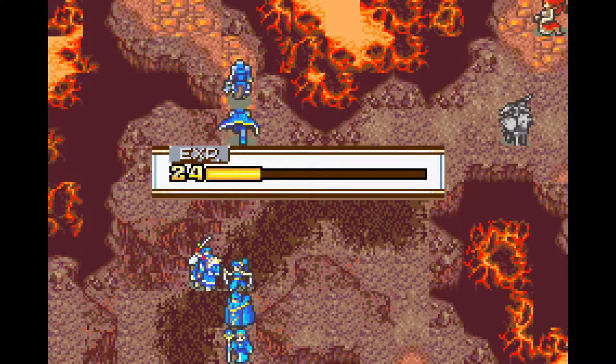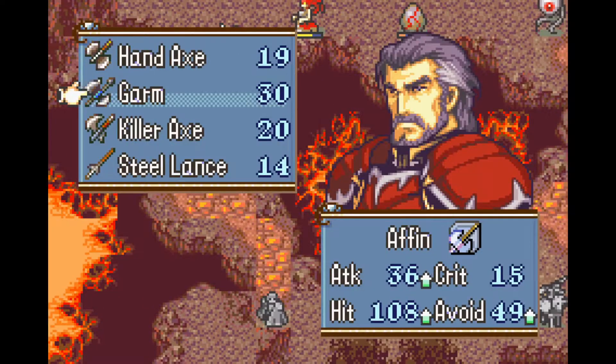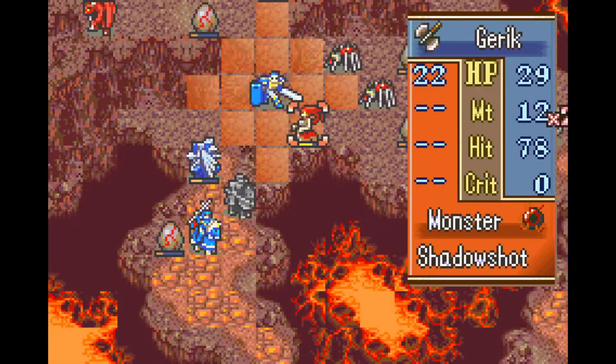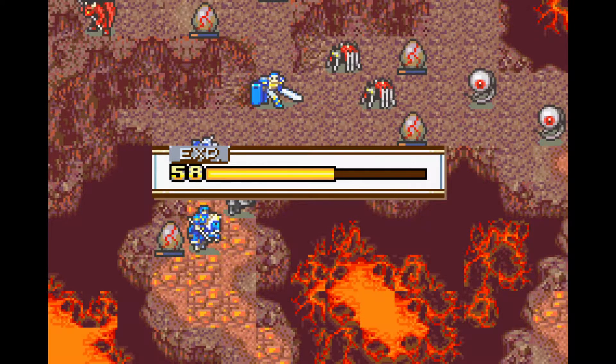Sari once again uses the rescue staff to get Düssel to the upper part of the map, because he can use the Garm and basically one-shot anything. Having him up here is really nice to help with killing off the enemies that will appear here at some point.